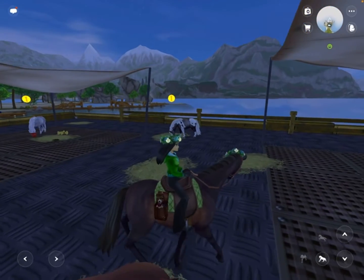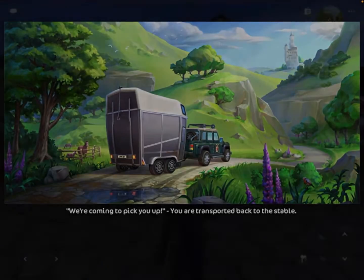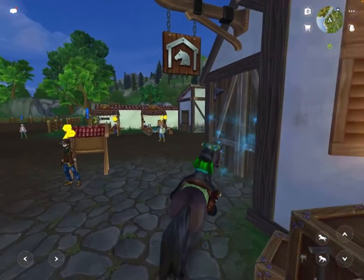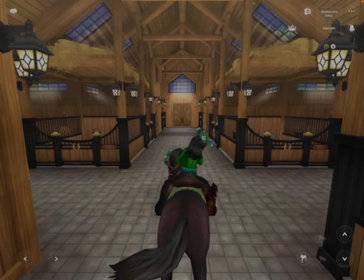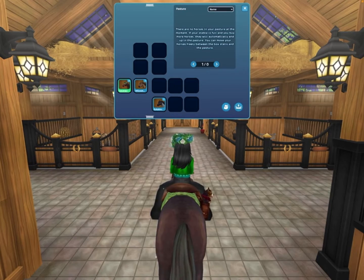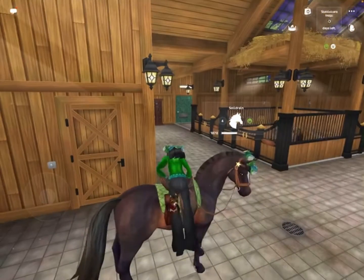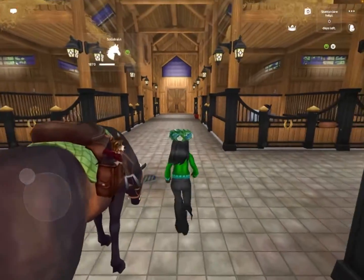Now I'm gonna go and check out all the horses at my home stable. I am going to arrange them all real quick. There we go. I'm going to dismount Solid Rain, and first let's check out the Zony because it won the vote first.